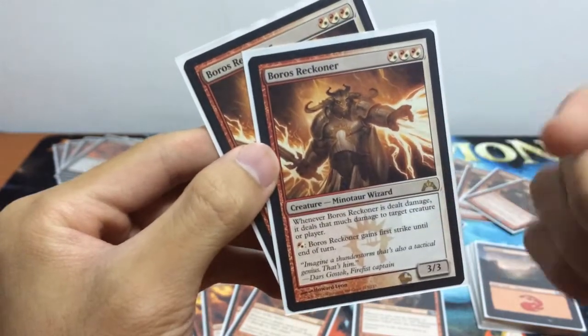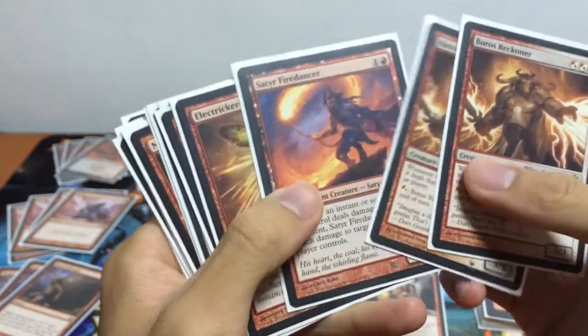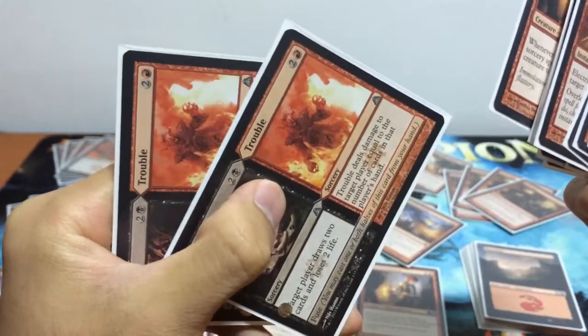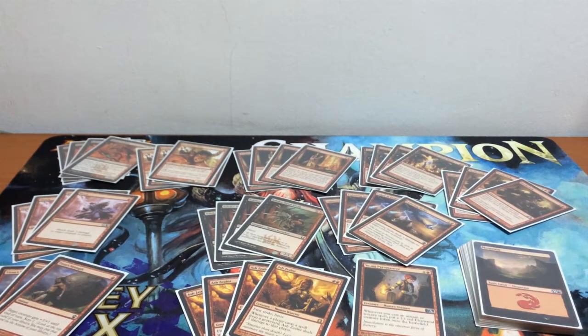So that's my sideboard for Red Deck Wins: 2 Boros Reckoner, 1 Satyr Firedancer, 2 Electrickery, 2 Act of Treason, 2 Magma Spray, 3 Searing Blood, 1 Young Pyromancer, 2 Toil and Trouble. This is my deck for Games Day at Journey Into Nyx Games Day at Ground Zero, where I came in 1st place winning the Champions Playmat and a few other prizes. Let me know your comments about this deck and what deck you played at your local game shop. Like, subscribe, and I'll see you guys next time.